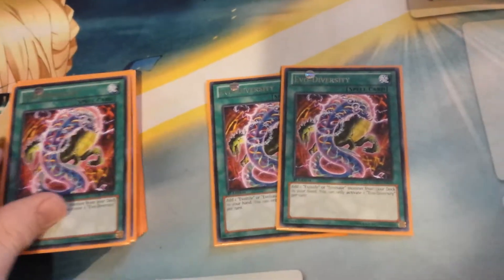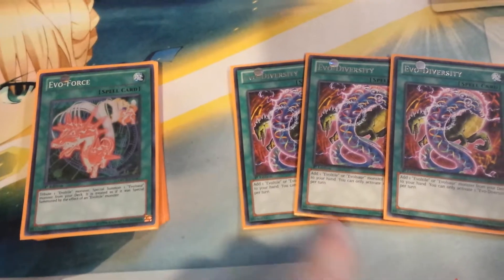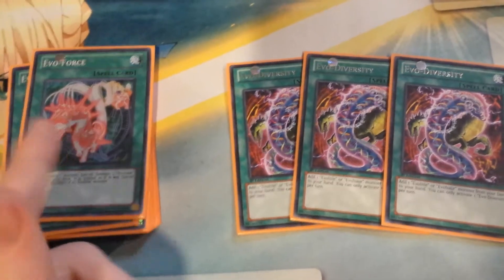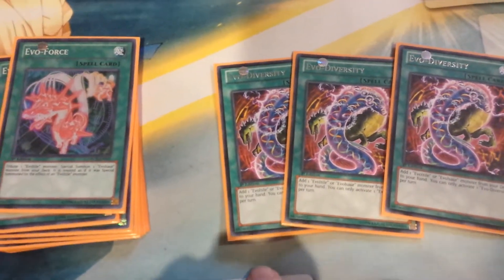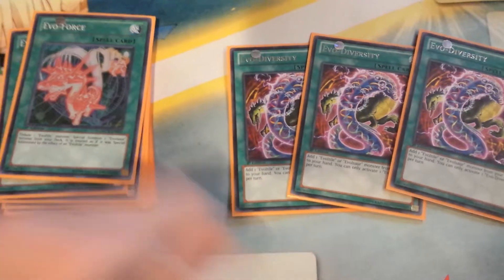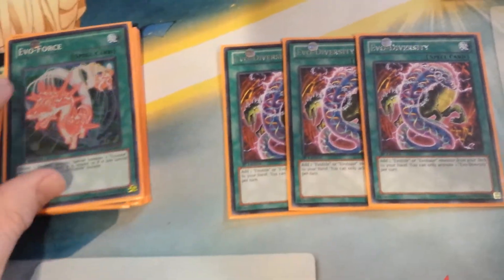Moving on to the spells — very standard choices. Three copies of Evel Diversity, which is the Rhoda of the deck. It searches out your Evel tiles — Westlow, Nijasha, whichever one you need. There are lots of times where I'll have Evelforce, and I need to get a play off to win, and I'll be drawing from one of six cards — either a Diversity or an Evelsar. Playing three copies of each makes it really consistent. The big downside is you can only activate it once per turn.